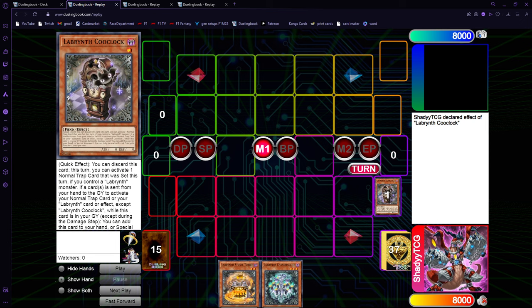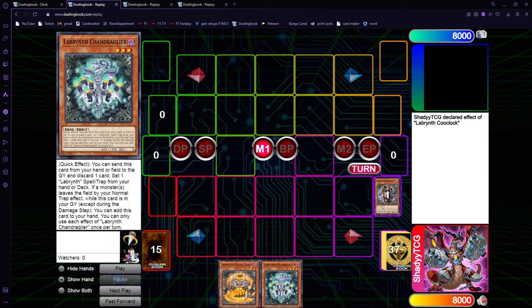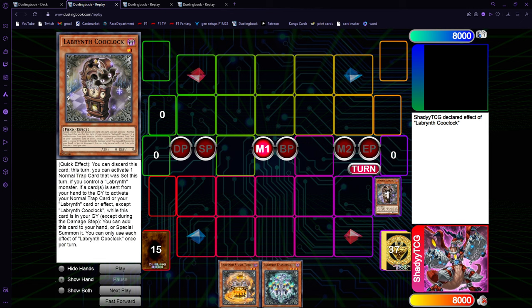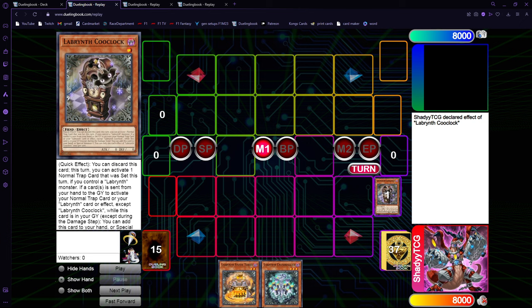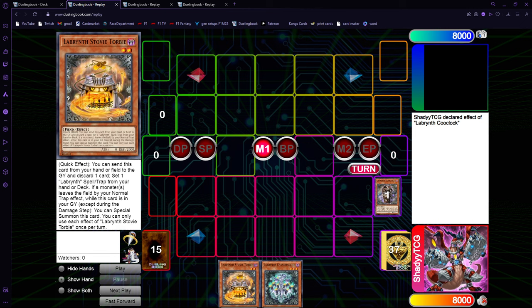You can chain another furniture as Chain Link 2 and it will still work — the second effect of Hooklock's special summon. You just can't go furniture effect and then Hooklock. It needs to already be in the grave. So since it discards for cost, you can go Chain Link 1 Hooklock, Chain Link 2 furniture.